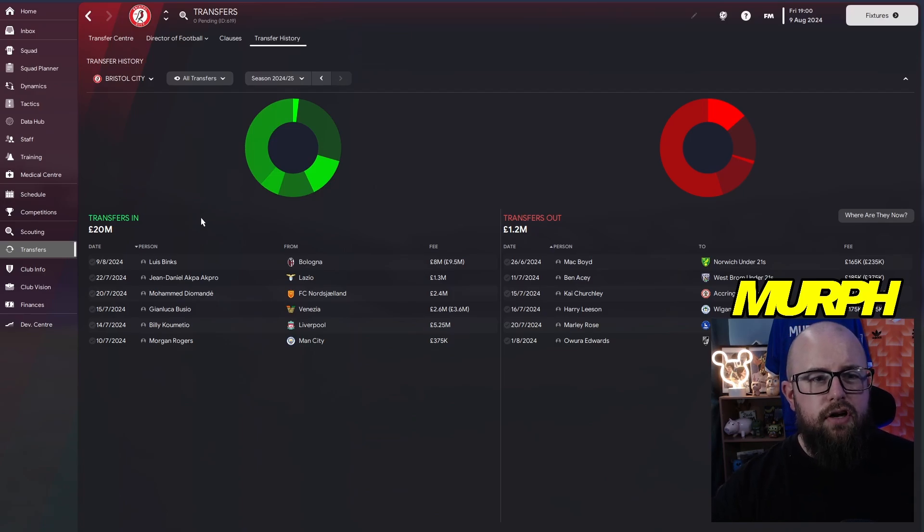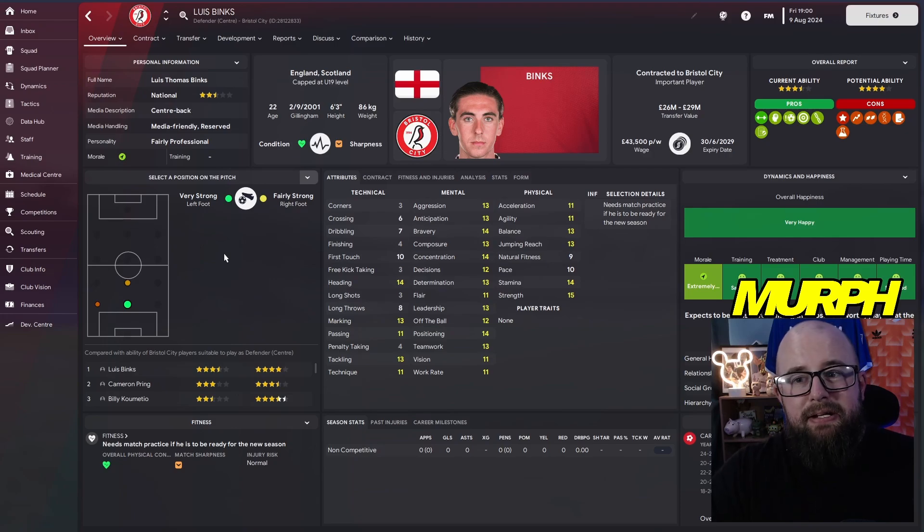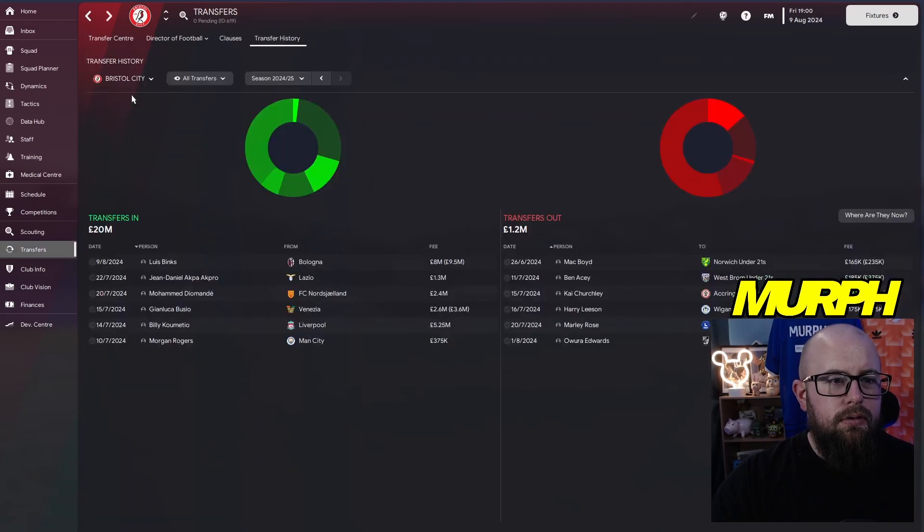Following July 1st, we spent around 20 million on centre-backs. Louis Binks came in for 8 million — left-footed, 6'3, jumping reach 13, heading 14. He's a 22-year-old English player who's been playing in Italy, and his valuation shot up straight away. Our best centre-back option right now, I'm hopeful he can start for the next two or three seasons and help push us up the Premier League table.